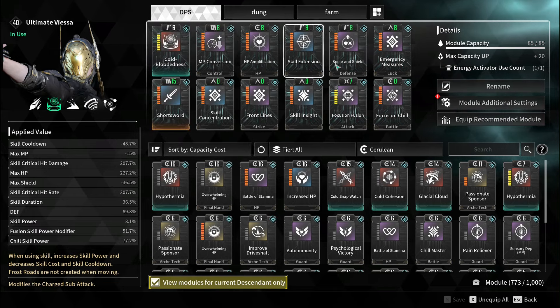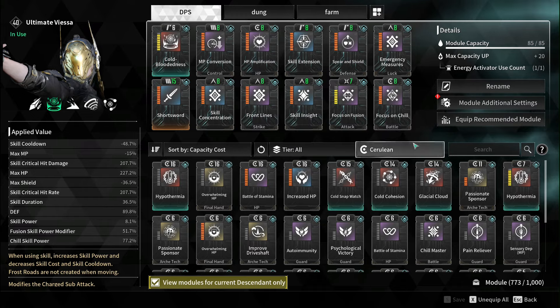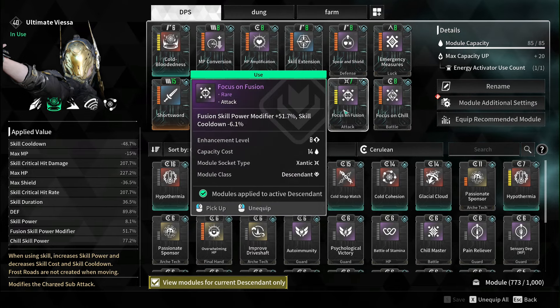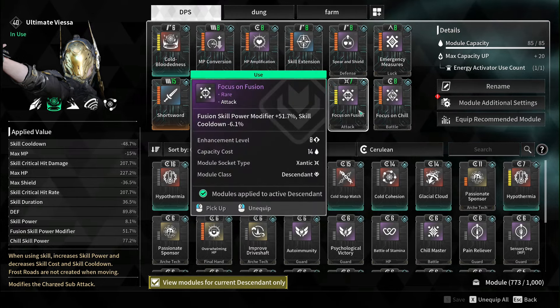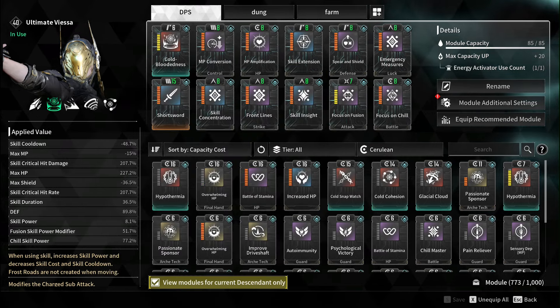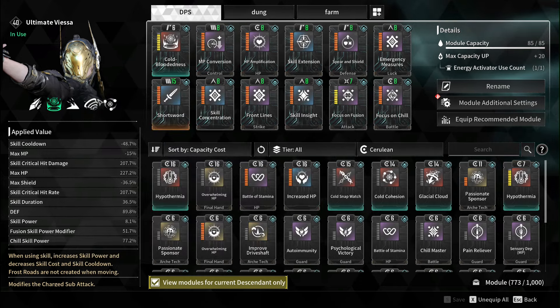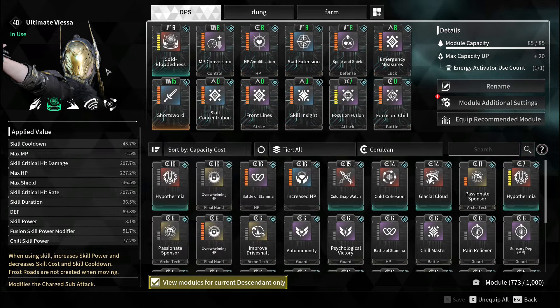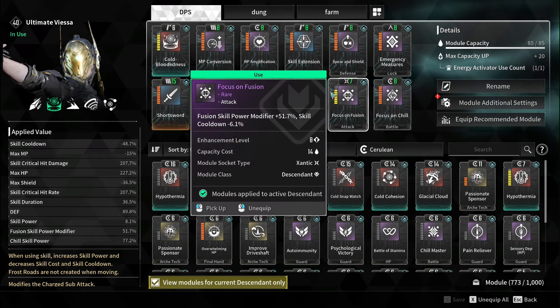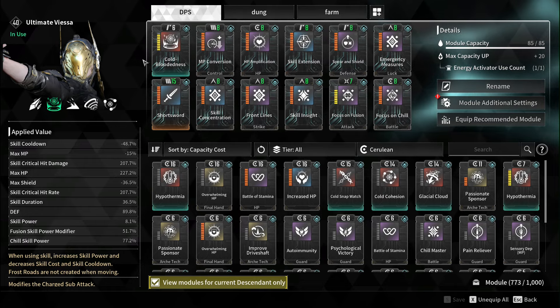It's not a pure glass cannon build and you can still make those clears happen. I'm using focus on fusion instead of focus on attack, because you're gonna be spamming a lot of your 1 and 3. I don't know which is better, but I got a pretty sick clear — as you can see there still could be optimization, I just don't have the gold right now.